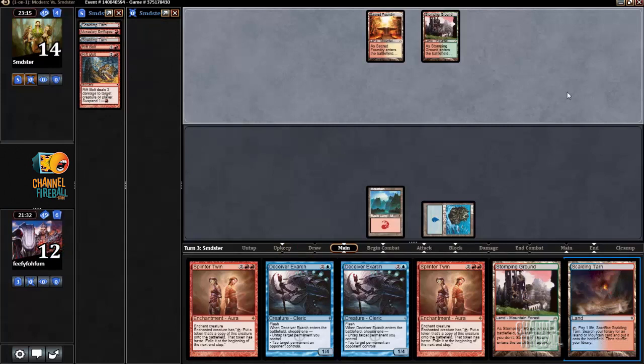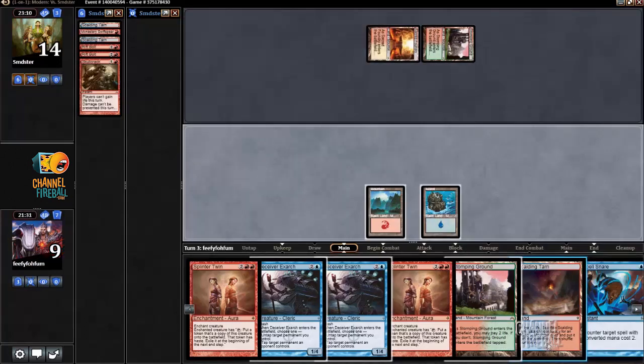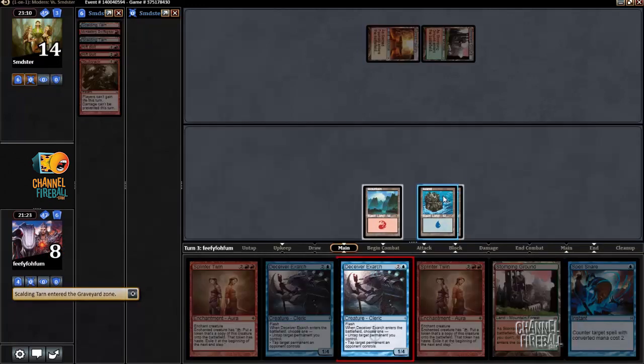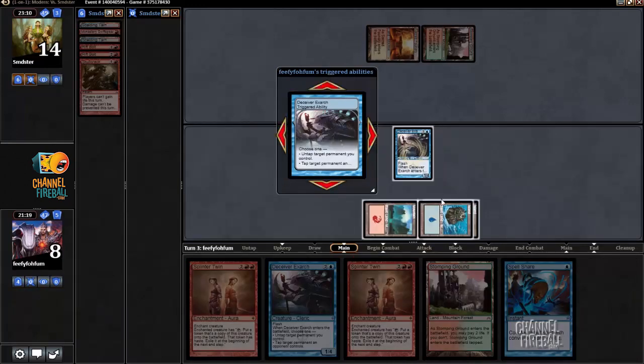I'm not even considering playing around something like Dismember or Combust. I'm down to eight. I'm gonna main phase the Exarch — I can untap an island that way so I can hold up Spell Snare.